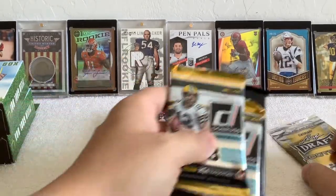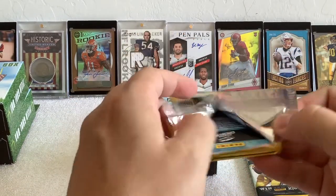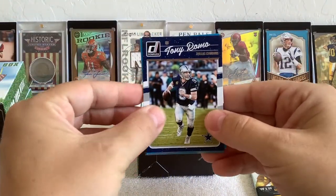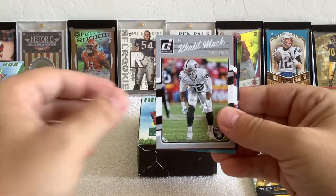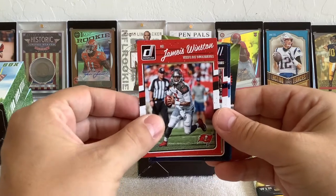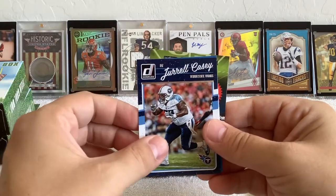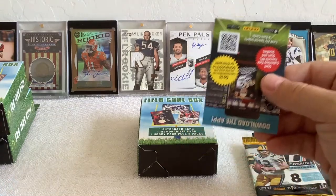Let's get into the 2016 Donruss — who would we be looking for in 2016? Smoking Jay Cutler, that's who we're looking for. Calvin Benjamin, hey look at that — Khalil Mack! Nice little Bears pack we got going here. Cecil Shorts with exclamation points, Jarrell Casey, and a rookie Sean Robinson, D-tackle for the Lions.